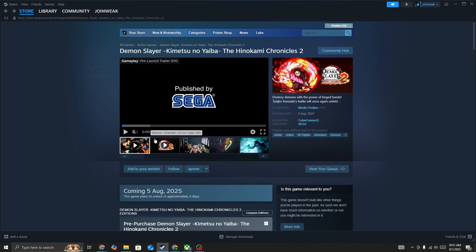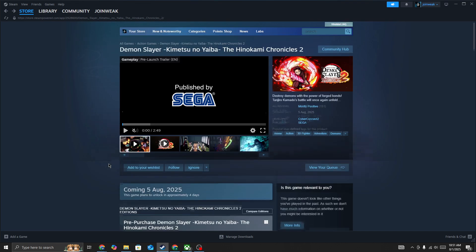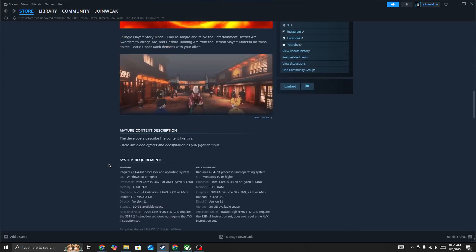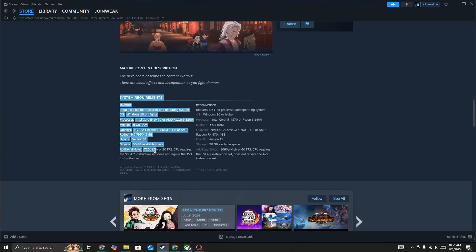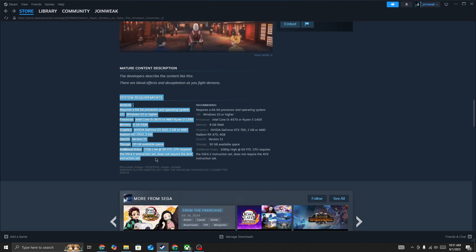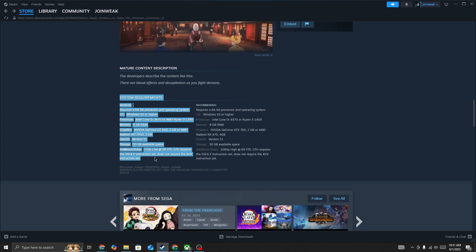Or if the game is outdated. First, simply go to the Steam page and open the game. At the bottom you will be able to see the system requirements. If your system has not met the minimum system requirements, you will face this issue. So first, make sure your system meets the minimum system requirements and then try again.